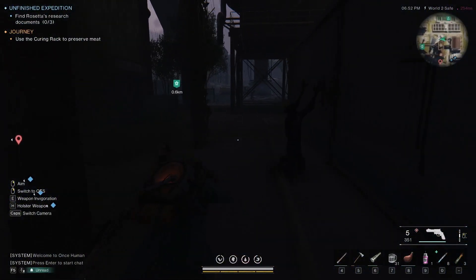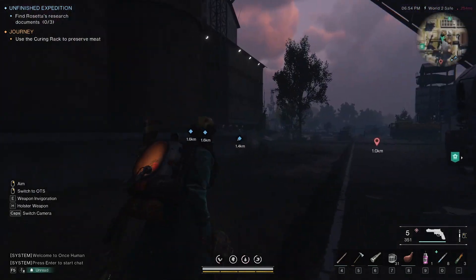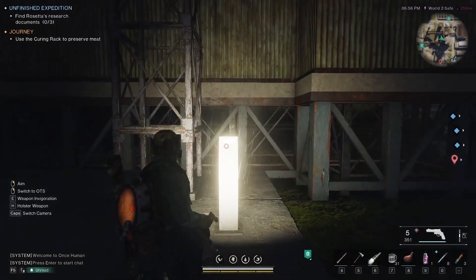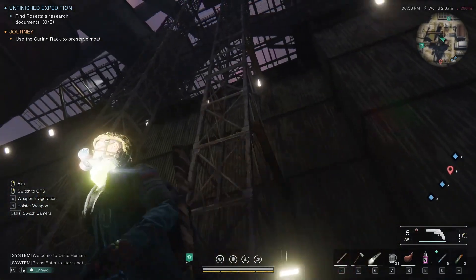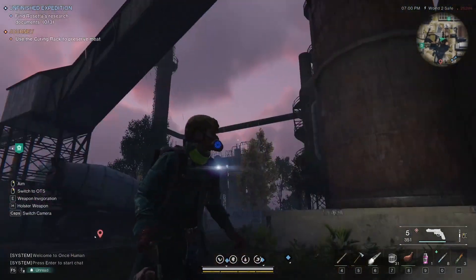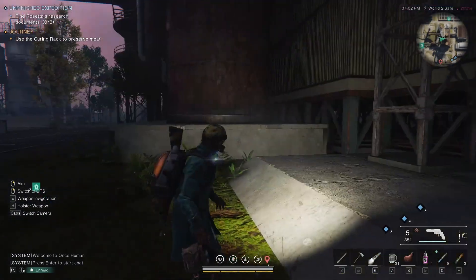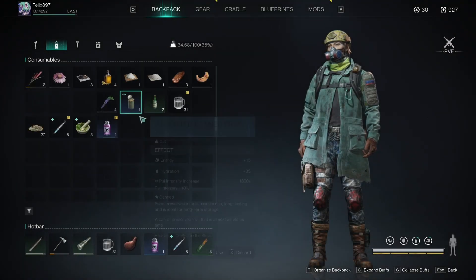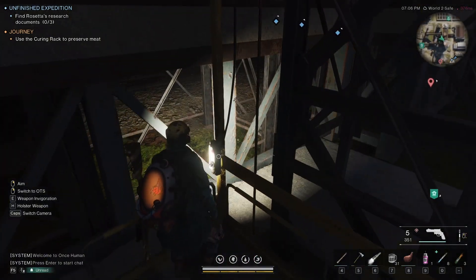Now after all three Fuse Boxes are on, go here — on the back of this building. Yep, this is the elevator. If it's not down, just call it down and wait. For the second building, I think you can use the Fuse Box — this one — but I'm not going to use it. I think you can use it.